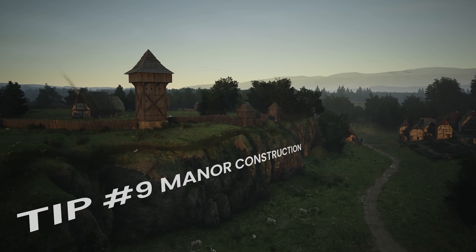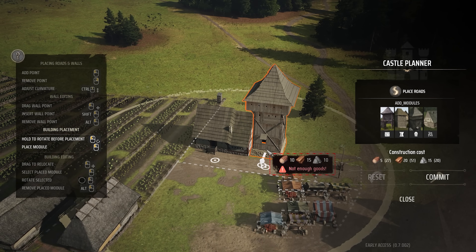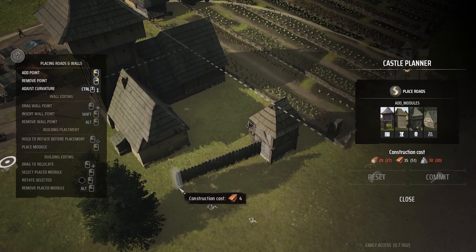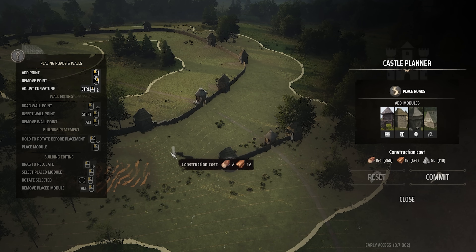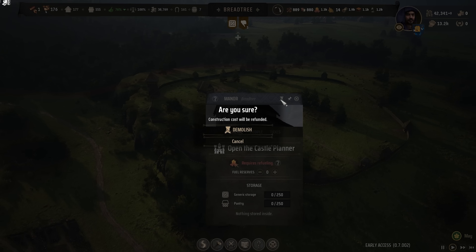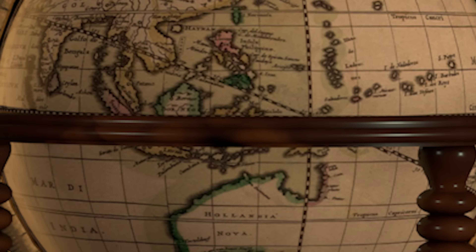Tip 9: Manor Construction. Manorial construction is a very work-in-progress feature, so don't try to use it to wall your cities. That's a planned mechanic, and it'll break your cities if you try right now — that's also not the intention for the walls of the manor. Furthermore, currently editing the construction of your manor will cost you the resources again to rebuild it entirely, and you cannot destroy your manor once it's placed, only edit it. So be careful about the placement, and just be patient — let Slavic Magic cook on this one.